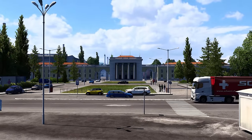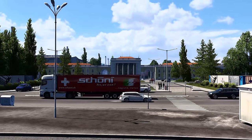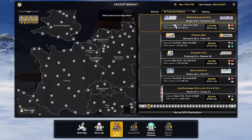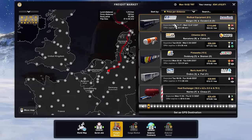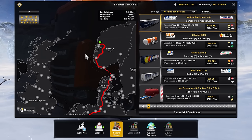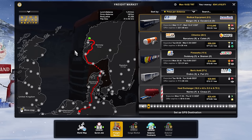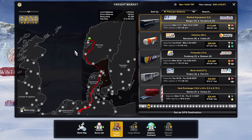In the world of Euro Truck Simulator 2, the key to making the big bucks is to be selective. Instead of rushing into a delivery mission, focus on choosing the price per kilometer for each job. Sometimes shorter routes may offer higher payouts — it's all about making those precise choices that count.